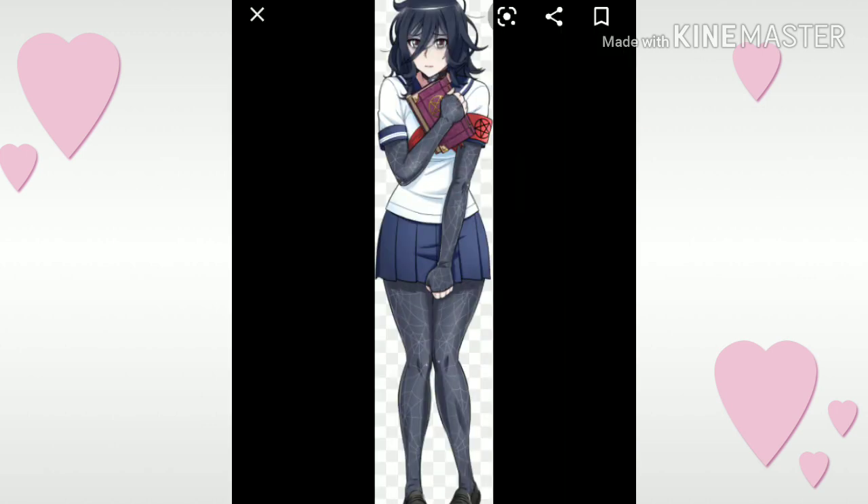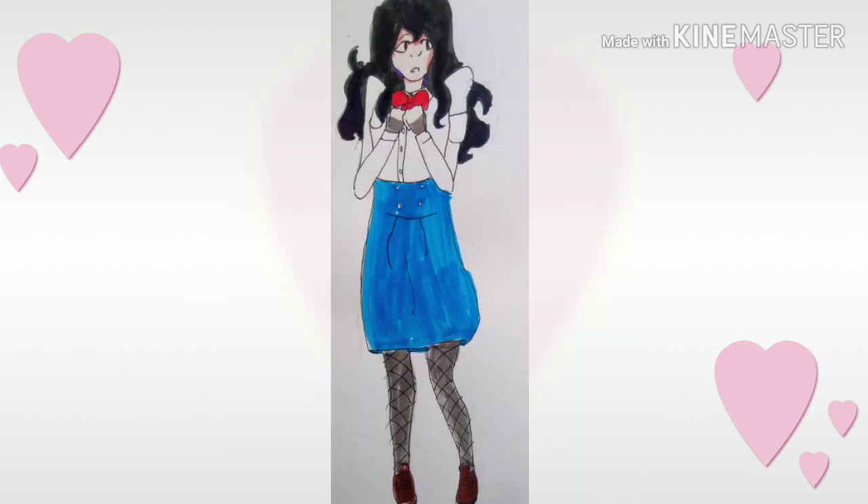Okay, so the next one is Oka Ruto. For her, I just made her really skinny, because I feel like she wouldn't really go outside that much since she's summoning demons all the time, or trying to at least. And then I made her hair longer and messier. I gave her different stockings than what she had, because I thought those looked kinda weird and cliche, if that makes sense. And these are my opinions — you don't have to agree with them.